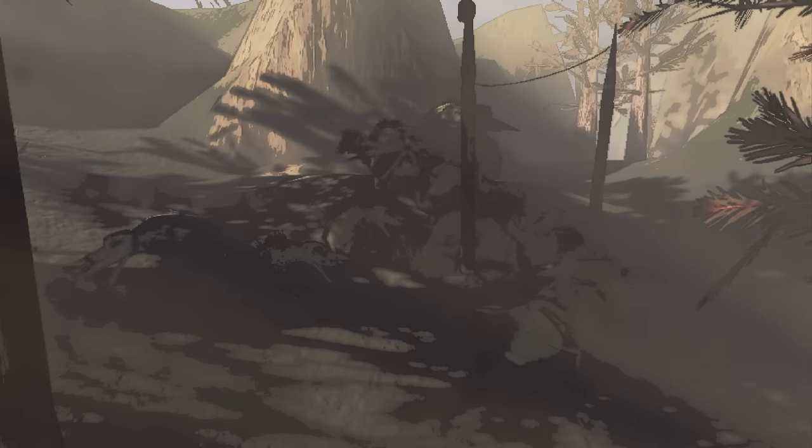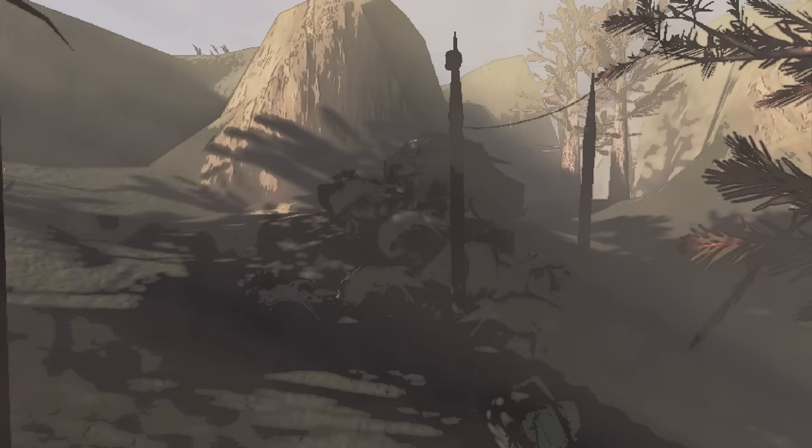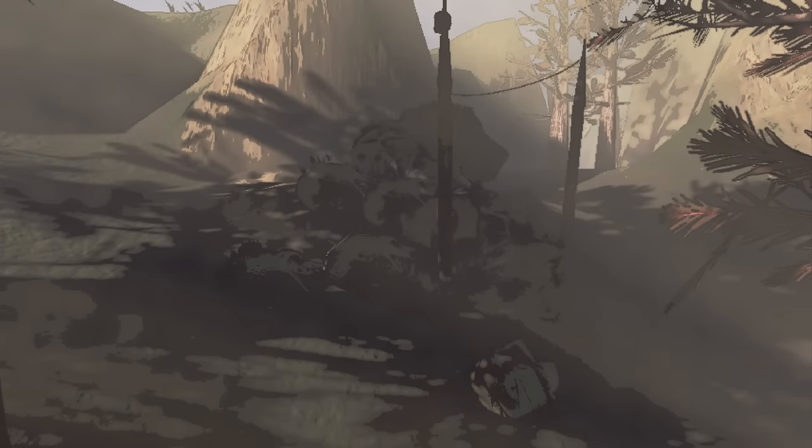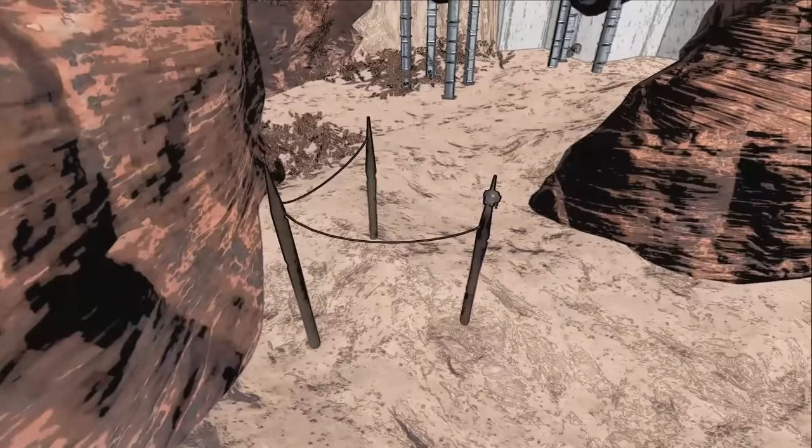Baboon hawks will steal scrap you leave out, just like hoarding bugs, and bring them to these nests. Otherwise, if no spikes exist, the baboon hawks will choose a random nesting area. In addition, baboon hawks now always spawn in pairs.